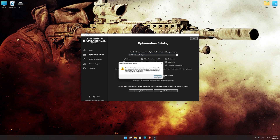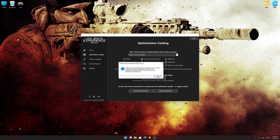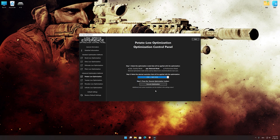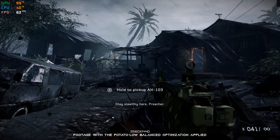If the Low Specs Experience does not automatically verify the installation location, simply select the location where your game is installed. Press OK and the optimization control panel will load. When the optimization control panel loads, simply select the optimization presets and the resolution you would like to render your game at. This is something you will need to experiment on your own in order to see what works for your system the best. Once you decide which optimization presets and resolution you are going to use, press the execute optimization button and then start your game. If you are not satisfied with what you see, you can always restore your game to default settings by choosing the restore default option.